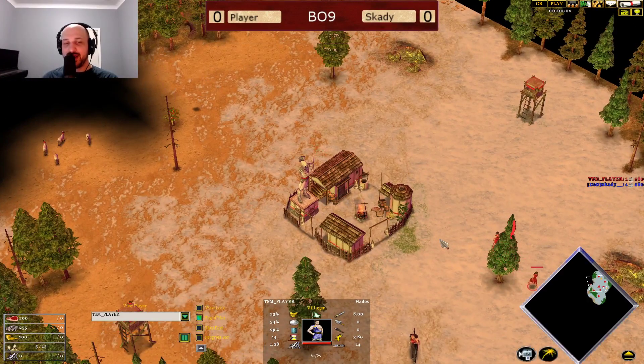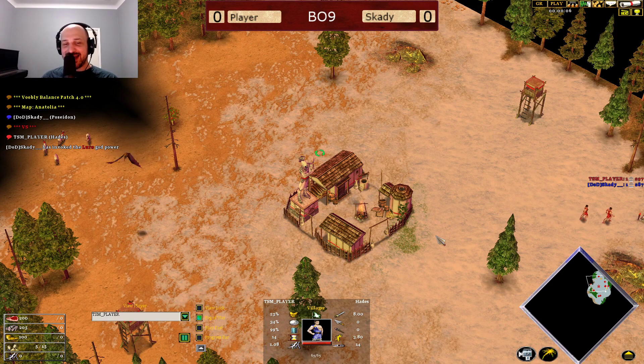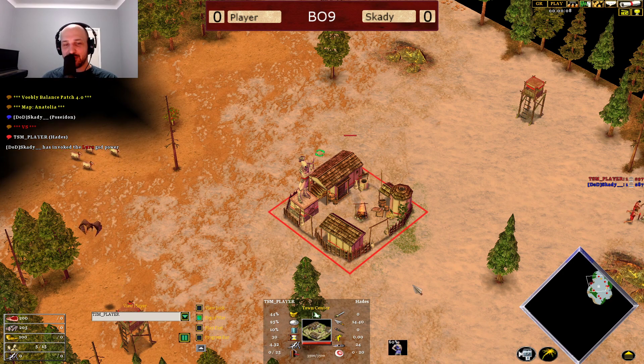What is going on everyone? My name's Boyt and I'm back with some more Age of Mythology: The Titans action. Sporting in the top of the map in the red colour playing as Hades, his name is TSM Player.